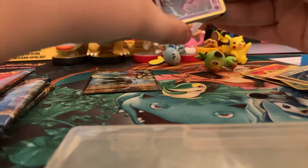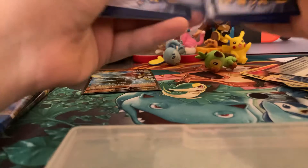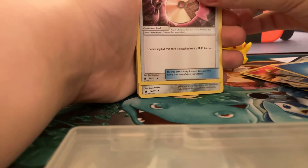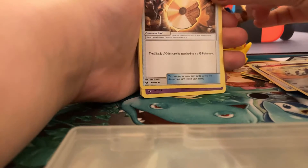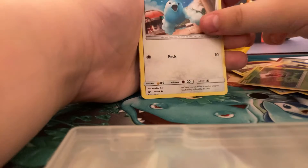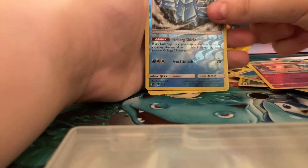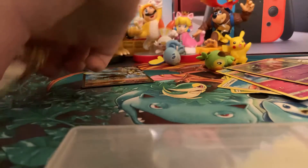One, two, three, four to the front — here we go. We have: Warp Energy, Psychic Memory, Larvitar, Fighting Memory, Mr. Rime, Shelmet, Swablu, Swinub, Jigglypuff, a reverse holo Regice, and the last card is an Oranguru. Not good.